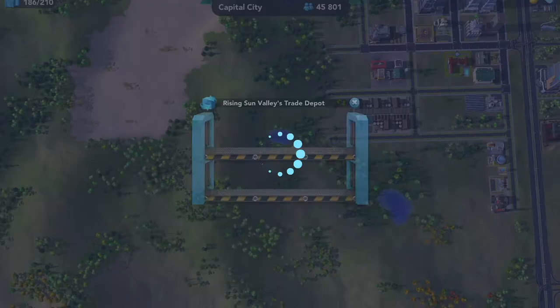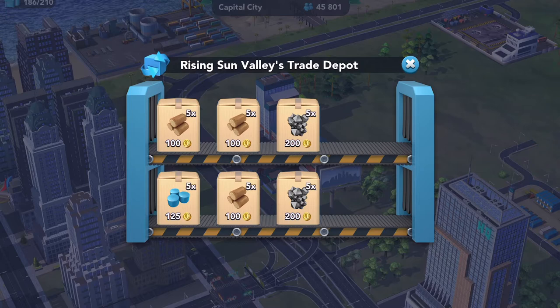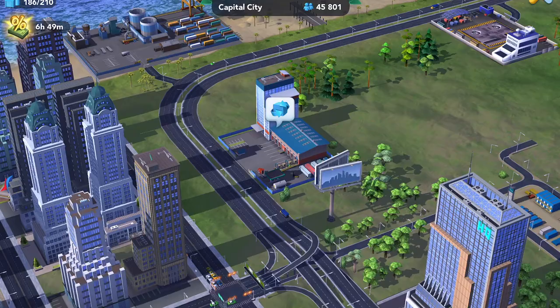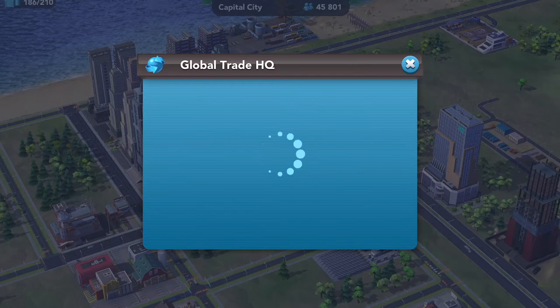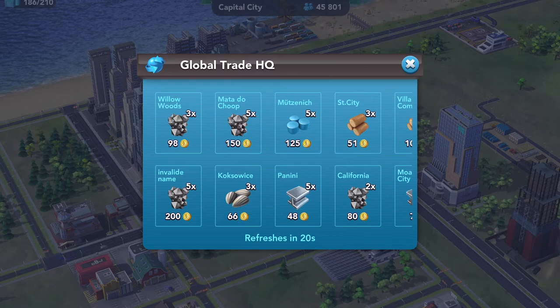We've gone to Rising Sun, and he has more items in his trade depot than he was advertising. While visiting another city, sometimes the mayor will give you gifts to thank you. No gifts here, so let's go back to the Global Trade Headquarters to see if anything else has come up. There's grass available, but we have plenty of grass in our city storage for now.